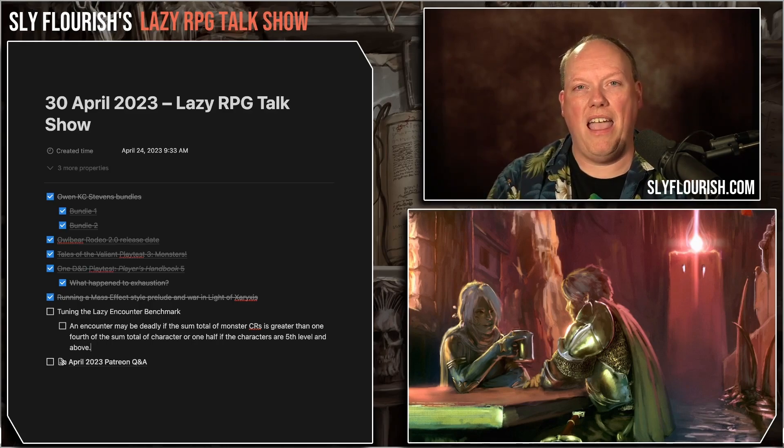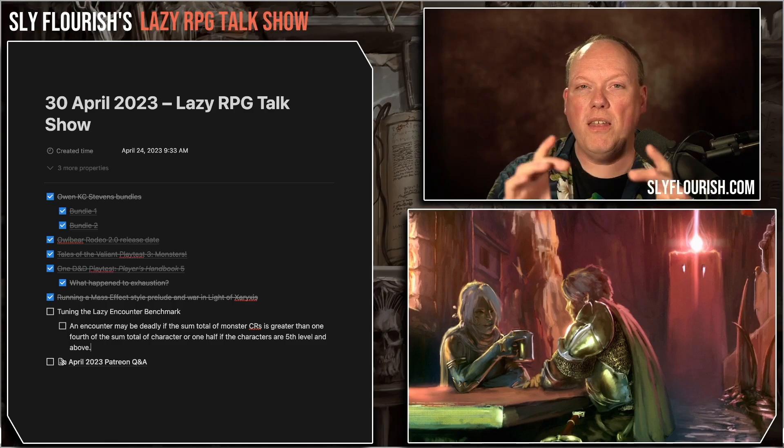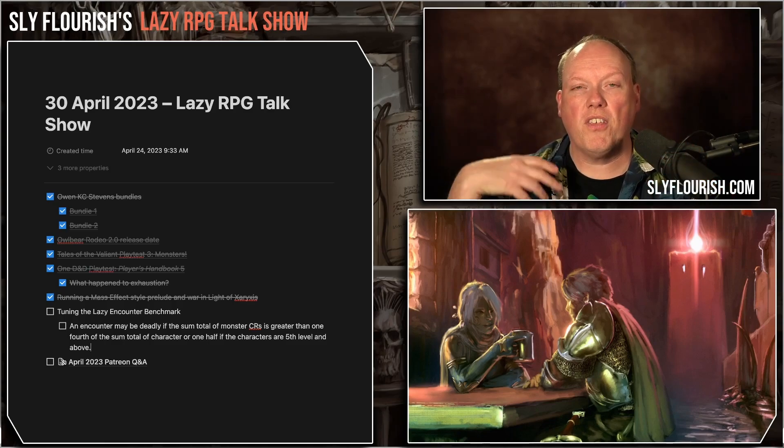You can use the same Lazy Encounter Benchmark by either adding or removing a character from the equation. For example, if those five level-six characters are just destroying creatures left and right — punching way above their weight class — pretend there are six characters. Now instead of a benchmark of 15, it becomes 18. You basically move the dial up just by adding another character.